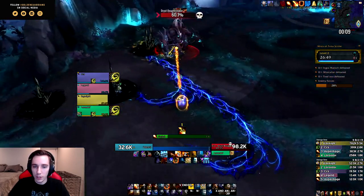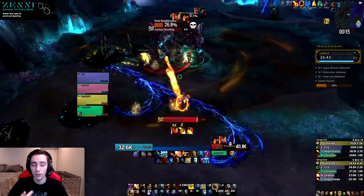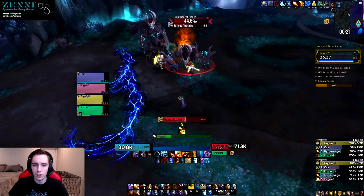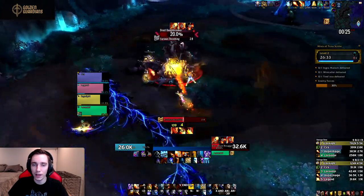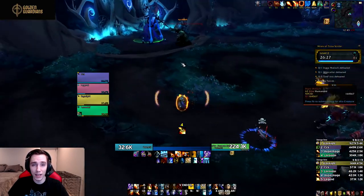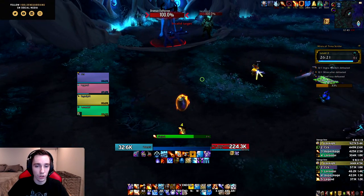We also got Mirror Images back, however now it's more of a defensive button rather than an offensive one. You get 20% damage reduction and each time you take direct damage one of your mirrors actually disappears, so overall it's a fairly decent little defensive cooldown that got added to the toolkit. There's still the cheese where if you're casting on the mage while he casts Mirror Images your cast will retarget to them, so it's going to be quite strong in PvP.